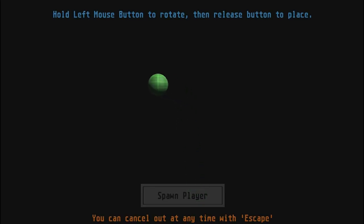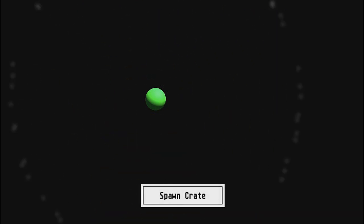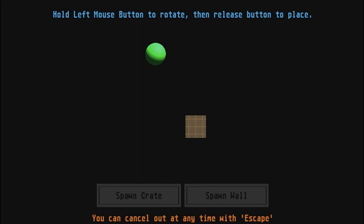Next, we're playing 'You Start With No Game.' Maybe you can help build it. It's a shame that I forgot to put a game here. Hold left mouse button to rotate and release to place. Space to jump. Now the object — so we've got this.